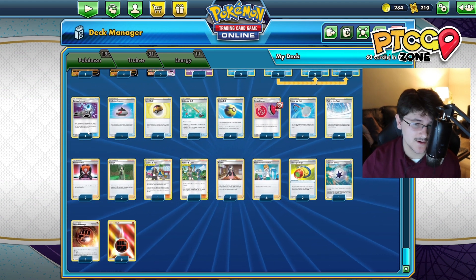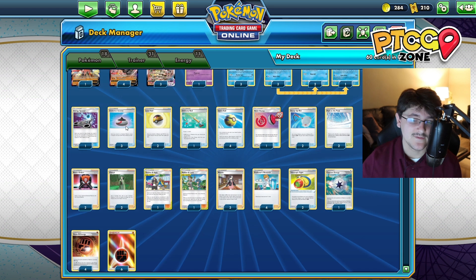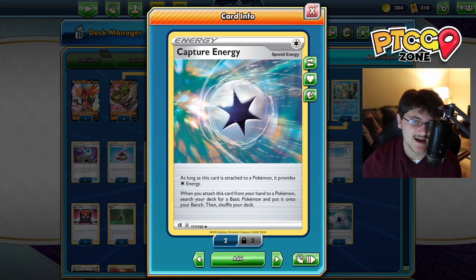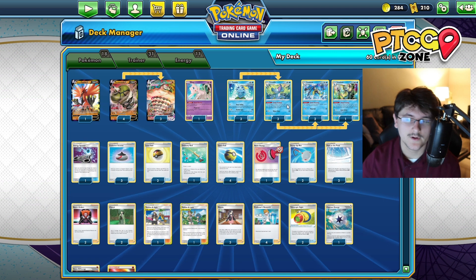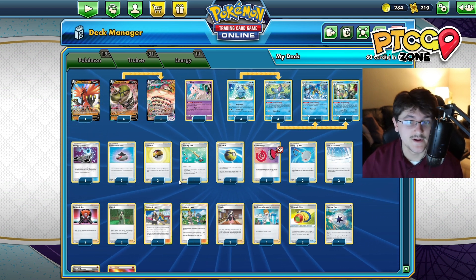Moving through the Trainers: we have one Spinner, just to consistently get some Energies in hand because we like to kind of pile those up to play them turn after turn. We have three Evolution Incense, two Level Balls, four Quick Balls, and also one Capture Energy. A lot of Pokemon search is in here because we do want to shuffle through the Sobble, Drizzile, and Inteleons as quickly as possible, while also setting up our Sandaconda V and VMAX.